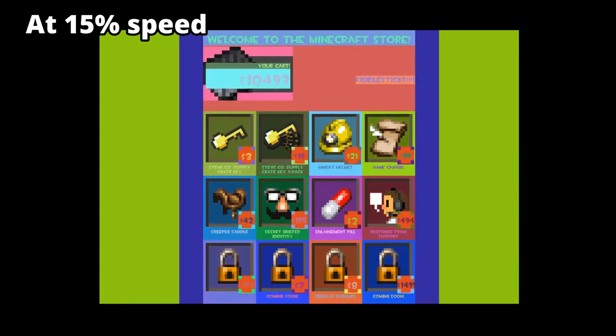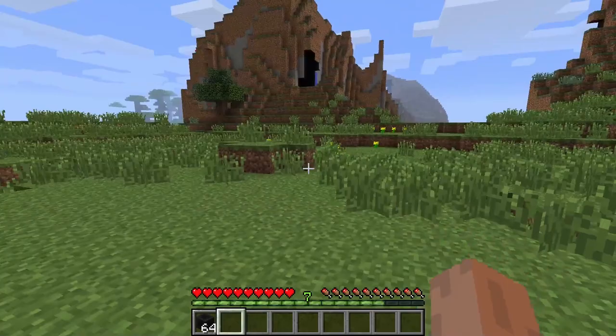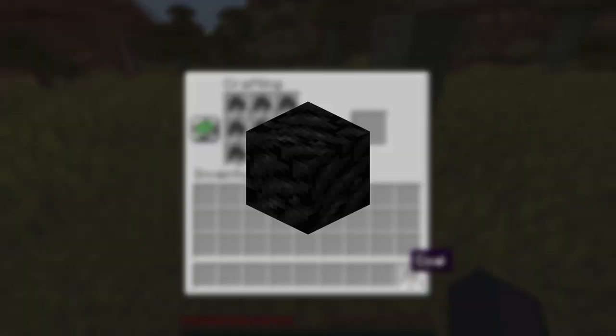This is what the store looked like after the update. The second update is called Minecraft 2.0. This update adds coal blocks, which weren't in the game at that time but were added later.